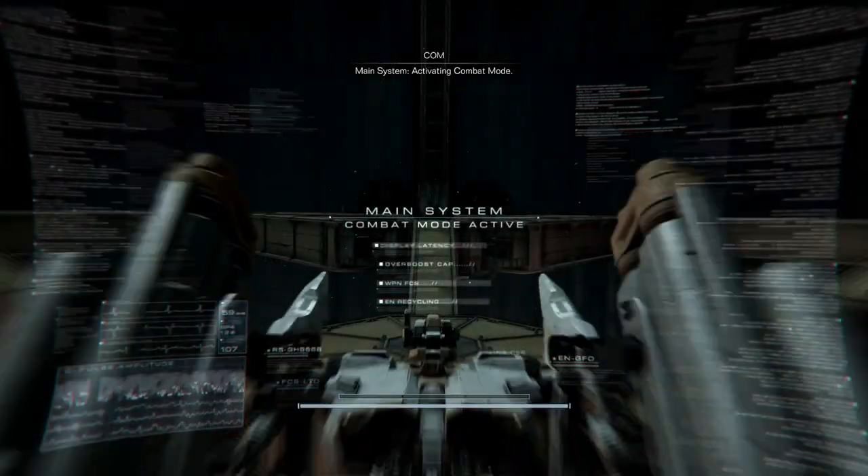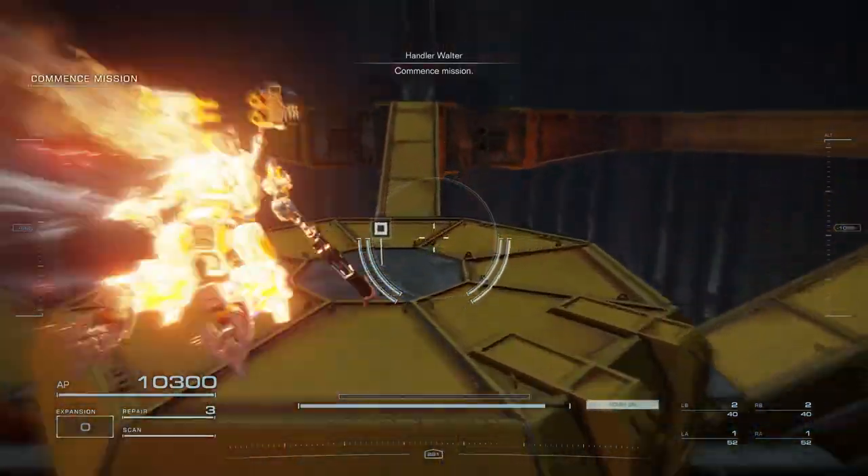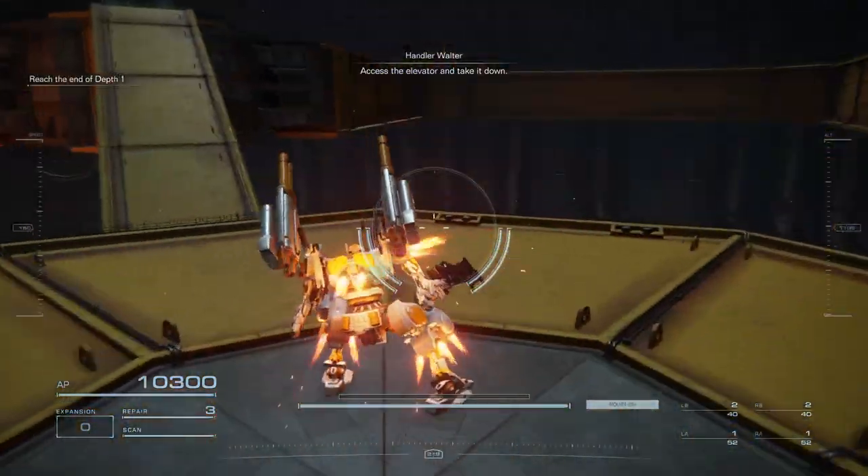Main system, activating combat mode. Command submission. Access the elevator and take it down.